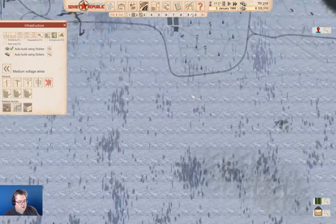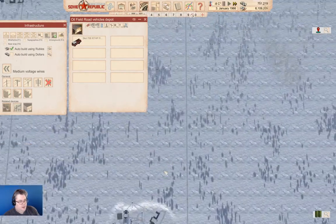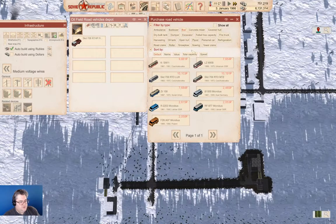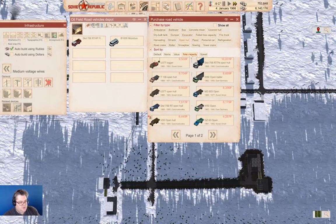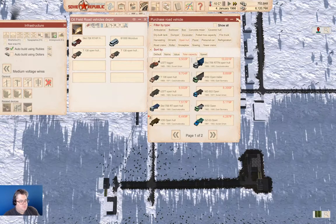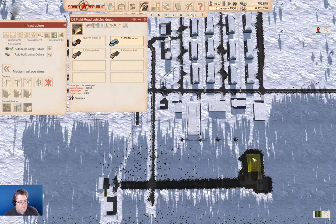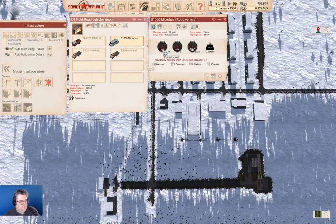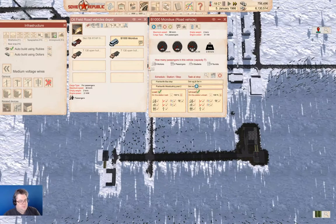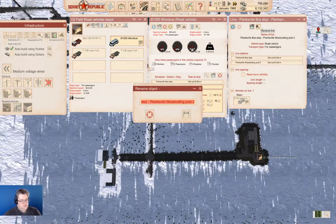We can go down here to this thing. There's a traffic jam. We're going to buy a bus — a micro bus will do. We're going to go open hull, total capacity, and I think we'll go with our T138s again. A couple of them. You're going to go here to here, and you're going to be called Planksville Wood Cutters 2.